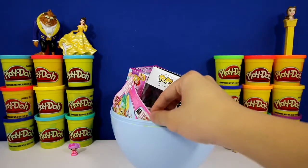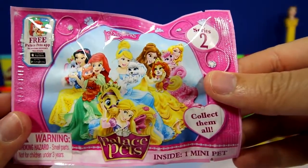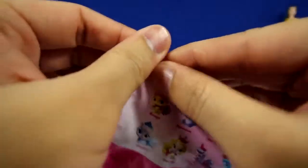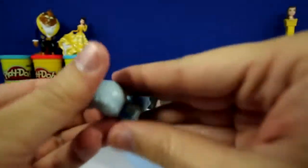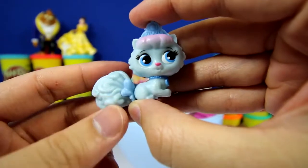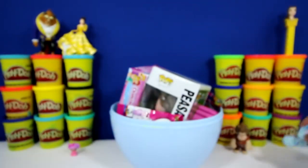Next, I'm going to check out this Disney Palace Pets — this one is series number 2. There are 10 to collect. We got Slipper. This is our second Slipper and she belongs to Princess Cinderella. Let's put her next to Wreck-It Ralph.